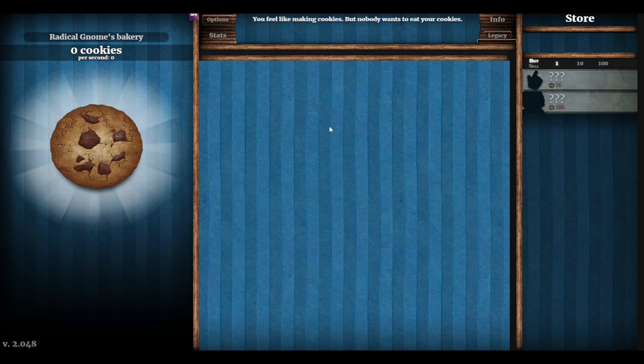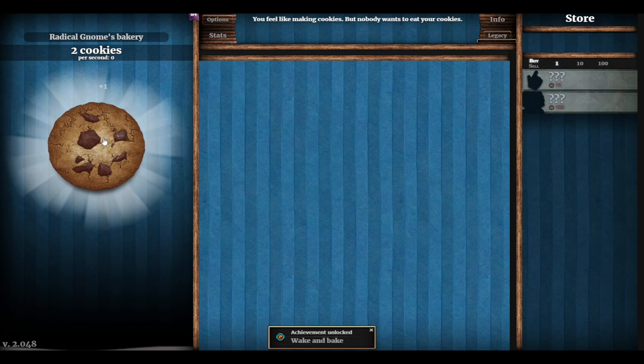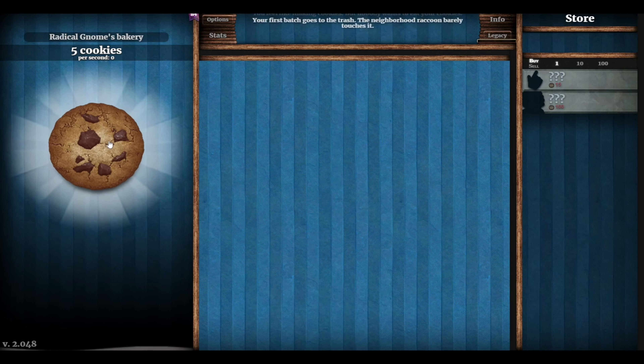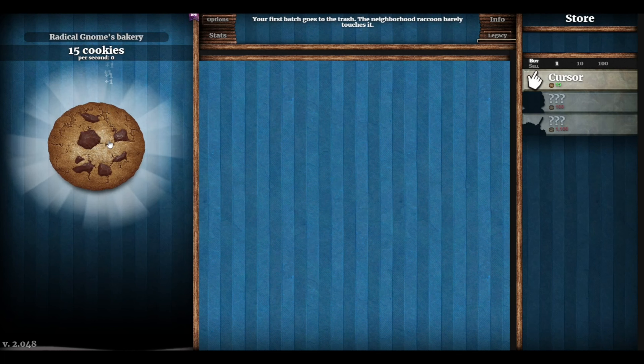Hello! Well, this is new - I've never played this game. I've seen it on Steam, bought it, so let's see what happens. It's called Cookie Clicker, I think it was like three or four quid on Steam at the moment. There's our cookie and we click it - achievement unlocked: Wake and Bake! We've baked one cookie. One cookie per second, two cookies. Let's give it a squeeze - on five, let's go to ten. Nothing happens.